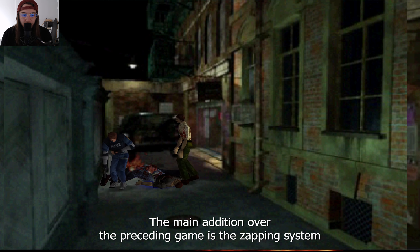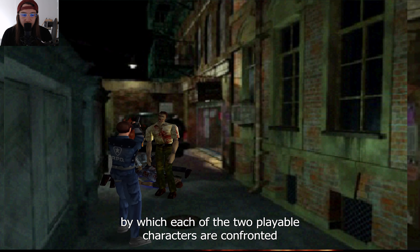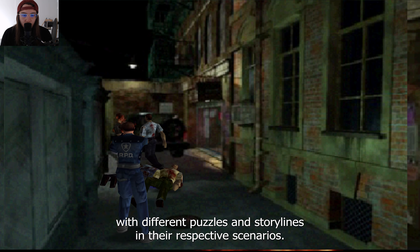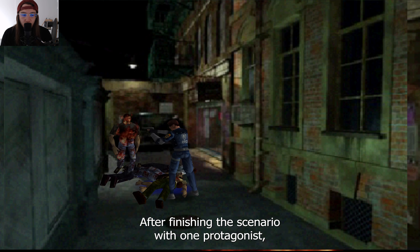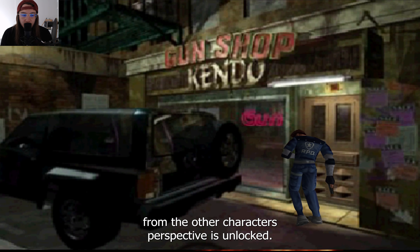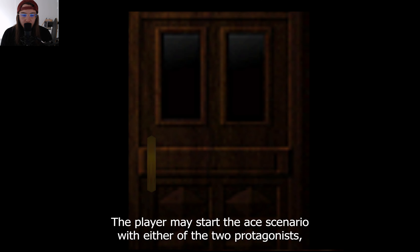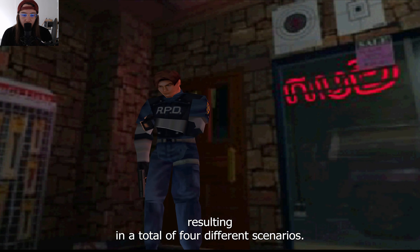The main addition over the preceding game is the zapping system, by which each of the two playable characters are confronted with different puzzles and storylines in their respective scenarios. After finishing the A scenario with one protagonist, a B scenario, in which the events are depicted from the other character's perspective, is unlocked. The player may start the A scenario with either of the two protagonists, resulting in a total of four different scenarios.